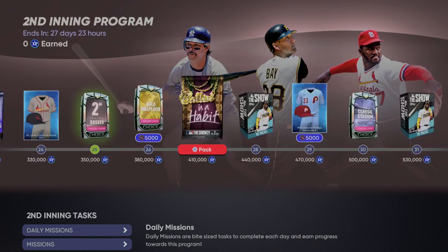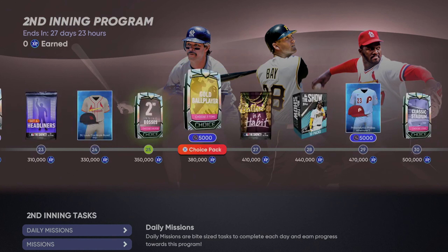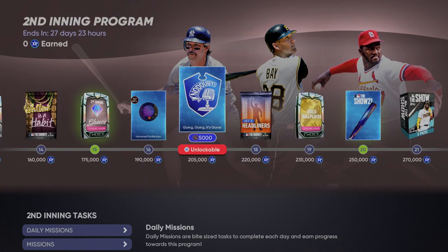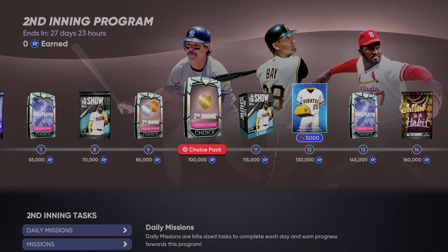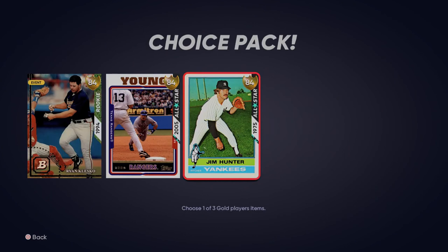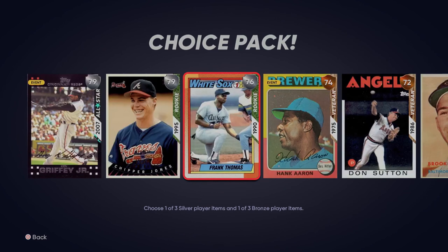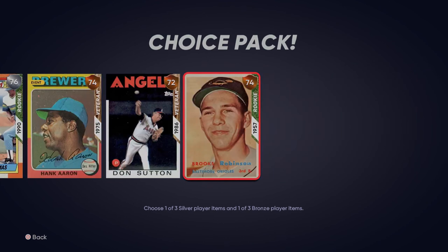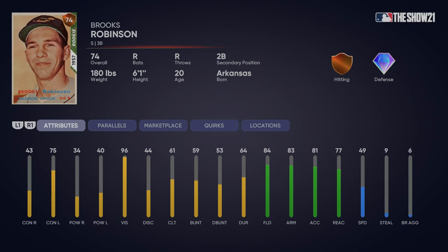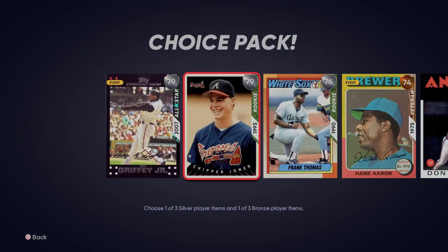A lot of the other rewards are very similar to ones in the past, whether they are packs, stubs, or jerseys — a wide variety of things. You can see on the bottom of each how many experience points are required to unlock them. In the second inning gold choice pack we got Ryan Klesko, Michael Young, and Jim Hunter. The second inning bronze and silver packs include Ken Griffey Jr., Chipper Jones, Frank Thomas, Hank Aaron, Don Sutton, and Brooks Robinson. There's also a choice pack where you can pick a different bat flip animation.